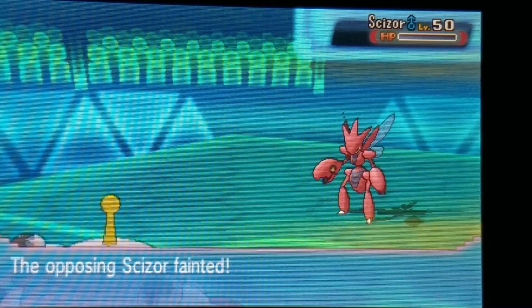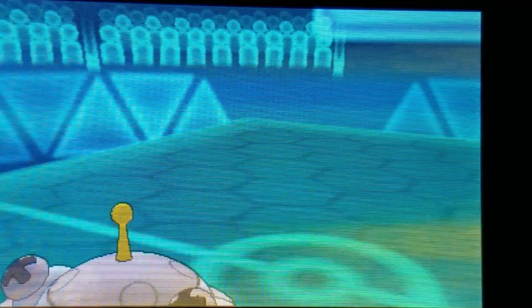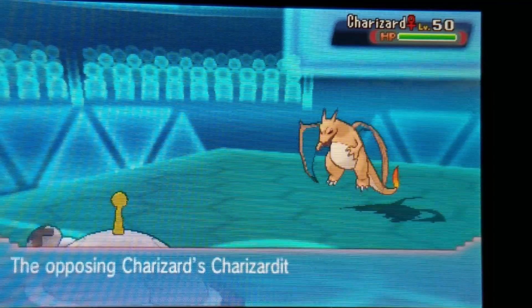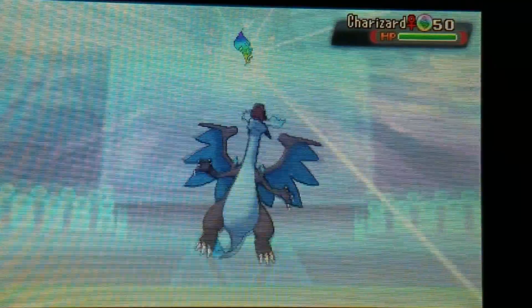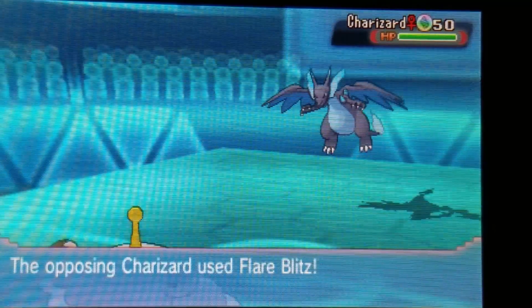Her Scizor is gone - not something I need to worry about anymore. She sends out her Charizard. I don't know if it's Charizard X or Y, but as you can see it is Charizard X. I just go for a Thunderbolt to get some chip damage, but I'm not Choice so I'm going to get taken out by its Flare Blitz.